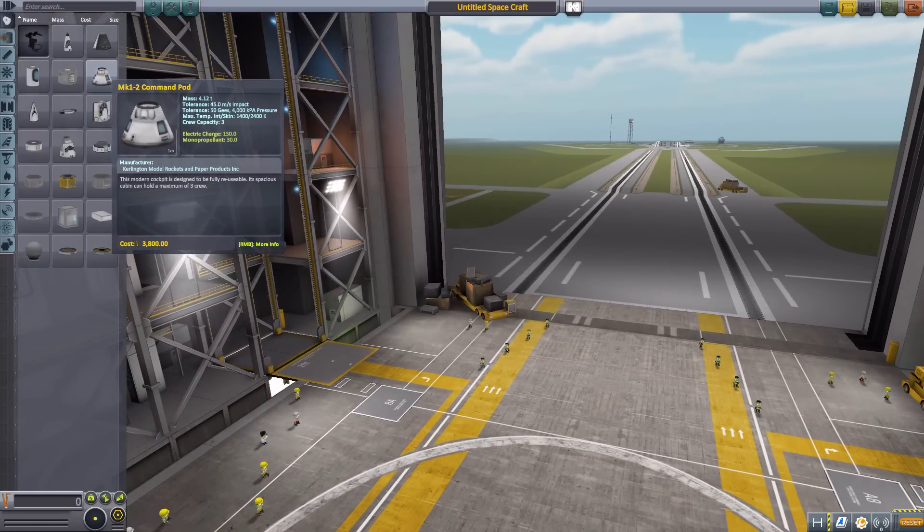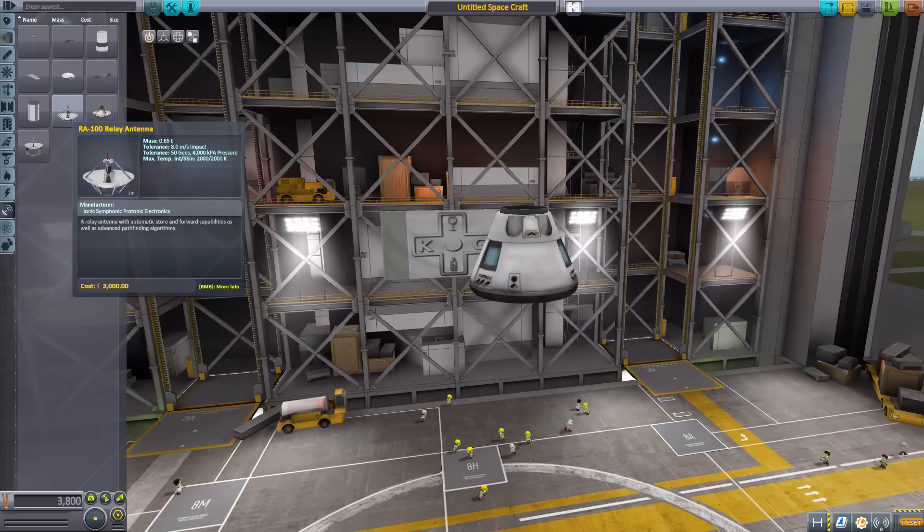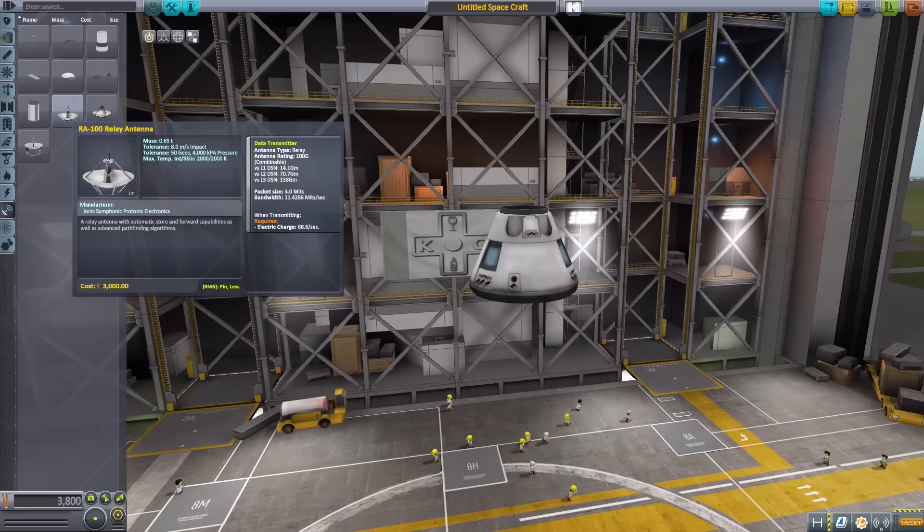Let's jump right into the Vehicle Assembly Building and have a look at it. Let's grab ourselves a Mark 1-2 command pod, then head down to the communications category and take a look first at the most powerful of the stock antennae. This is the RA-100, which has an antenna rating — its range — of 100G, which stands for gigameters. Between this and the tracking station bonus, you should be able to communicate with anything 127 gigameters out into space, which as I said is Eeloo.